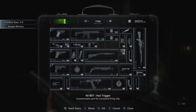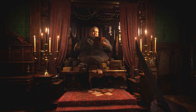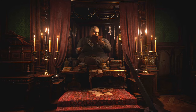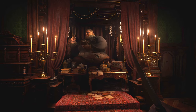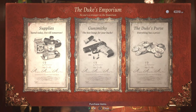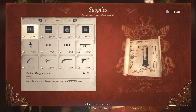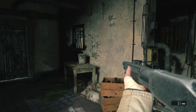This shotgun only has one custom part — the hair trigger, which greatly increases rate of fire. The location of the hair trigger for the M1897 is the same as the high capacity mag for the Lemmy from the very first time you meet the Duke. Go to parts and there it is — the M1897 hair trigger. So let's go ahead and test this shotgun out.